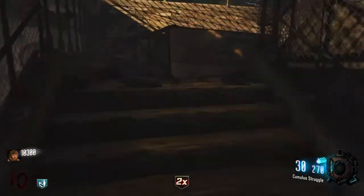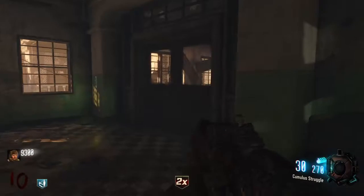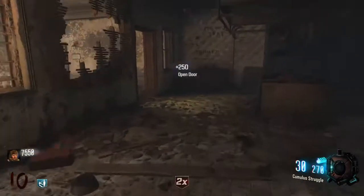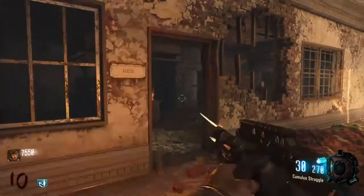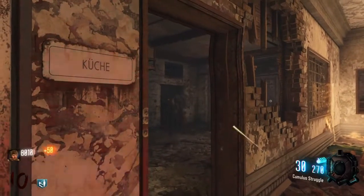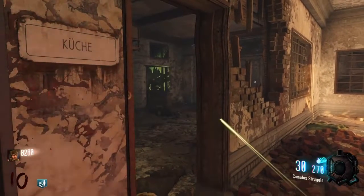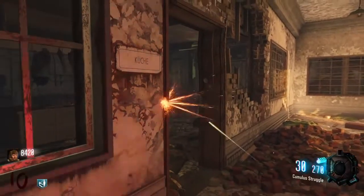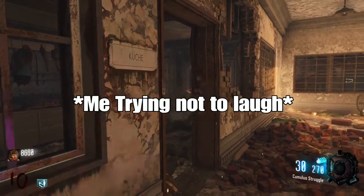Now for the second spot, you want to go through the first door by the quick revive room and you want to walk your way upstairs. You just want to go through here and then open up this door right here and then go through and turn around and shoot through this door. Now you want to stand there, aim a little high and you're like to the right of the window or the barrier window a little bit. Yeah, and make sure you can see the sign that says Coochie. You just want to aim there to the right of the window.